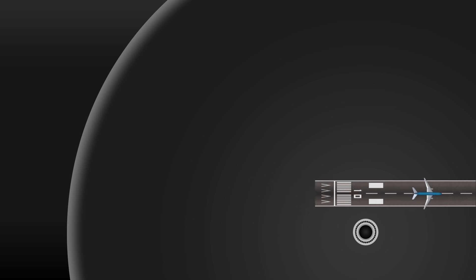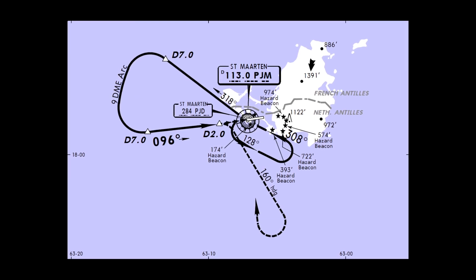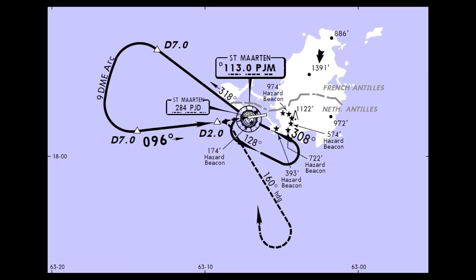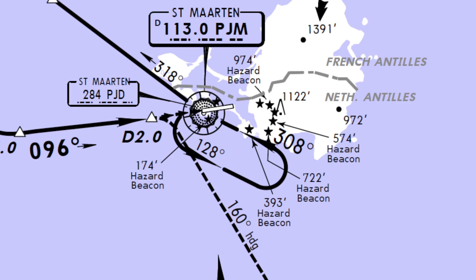Now before you go out and try this, let me tell you something about approach charts. Pretty much every single airport has approach charts. These can tell a pilot how to correctly fly towards an airport, to make sure the pilot can approach the runway correctly. Let's take a look at the approach charts for TNCM. This one here is like a top-down view of the airport, showing clearly the heading and routes the pilot has to fly.